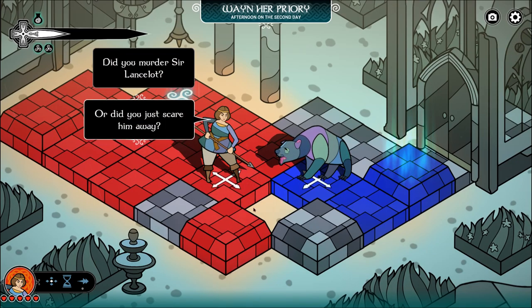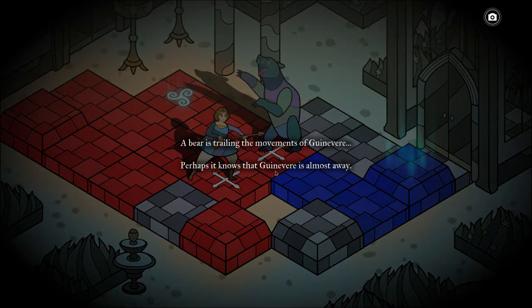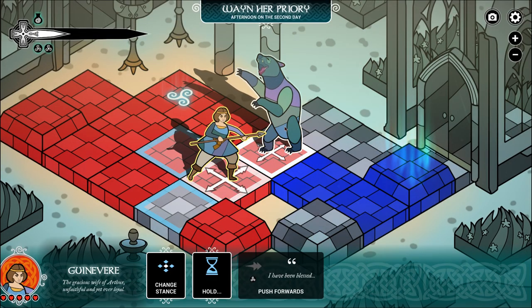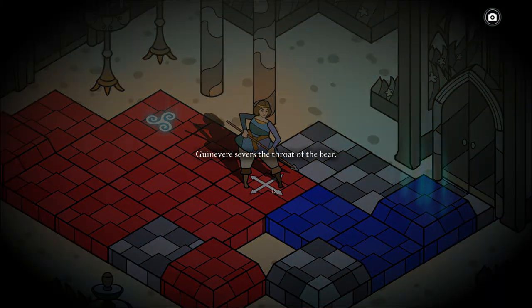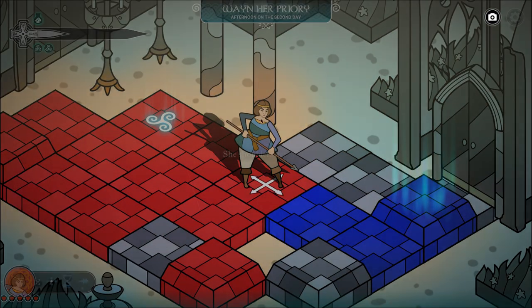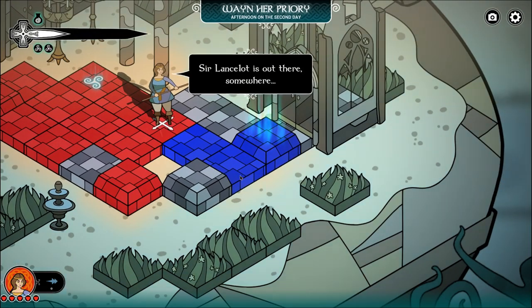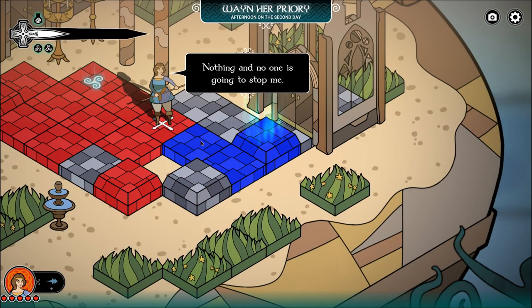'Did you murder Sir Lancelot, bear? Or did you just scare him away?' Bear is trailing the movement of Guinevere. I guess I could just get away, but no — we're a stabbing type. 'Whenever she severs the throat of the bear, she shoulders her spear. Sir Lancelot is out there somewhere and I will find him. No one is going to stop me. I will reach Camlin whatever the cost.'